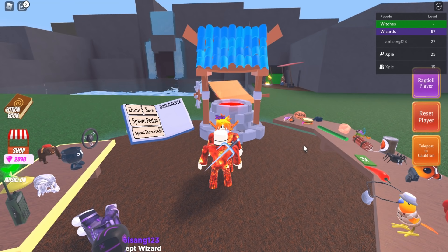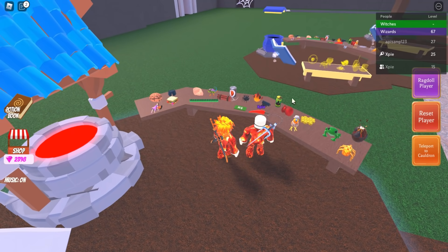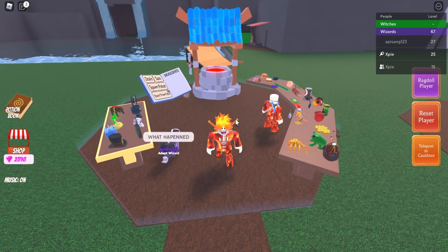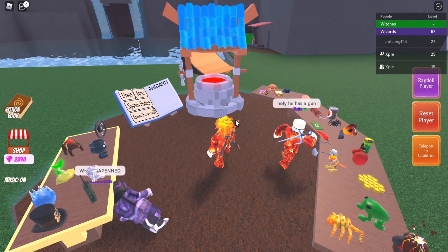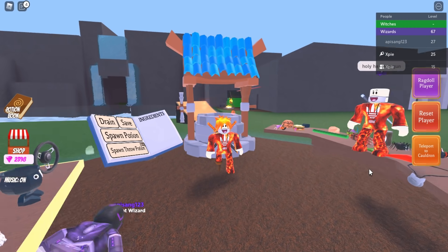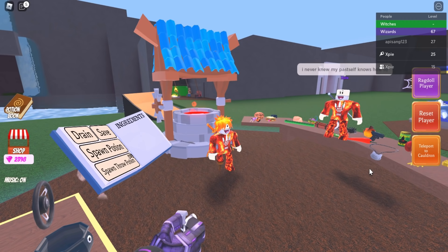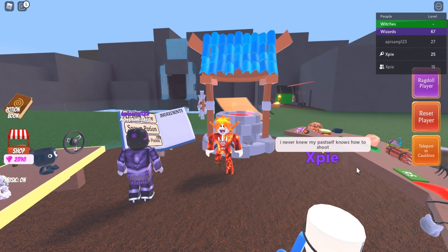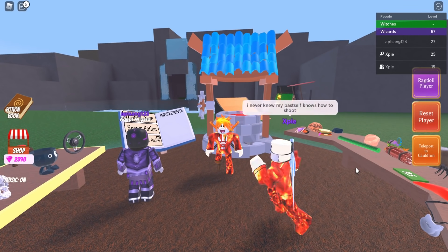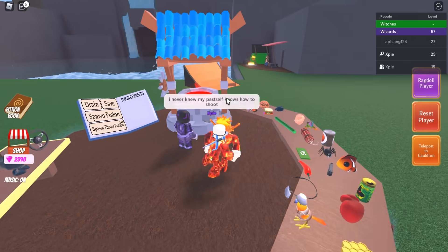Hello guys, welcome back to another Wacky Wizards video. In this video I'm going to be showing you how to get every ingredient on the table — the normal ingredients plus every secret ingredient. I'll start off with the normal ingredients and then move on to secret ingredients at the end. A trick I use is speed potions to move faster — it's just giraffe hooves; the more you put in, the faster you walk.